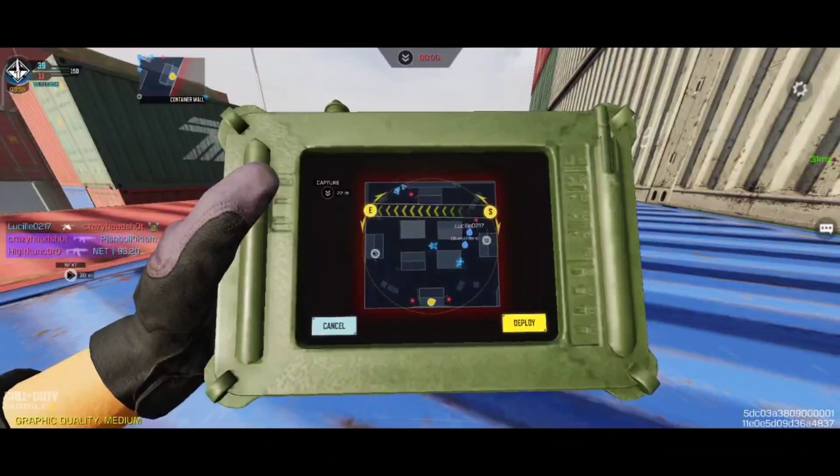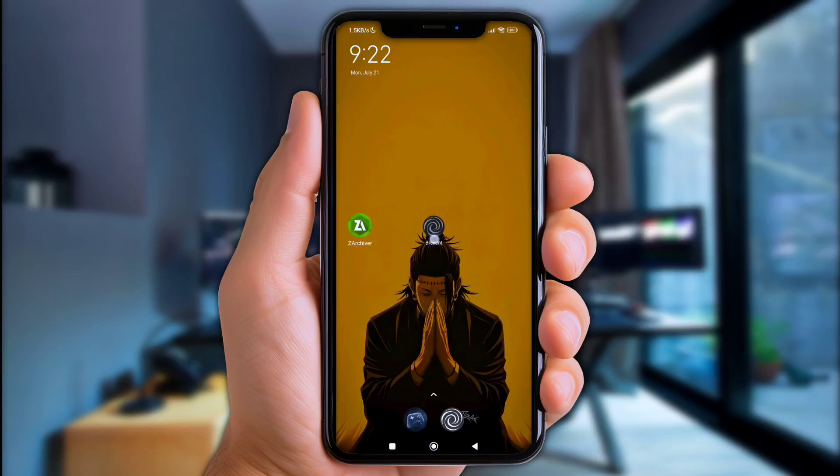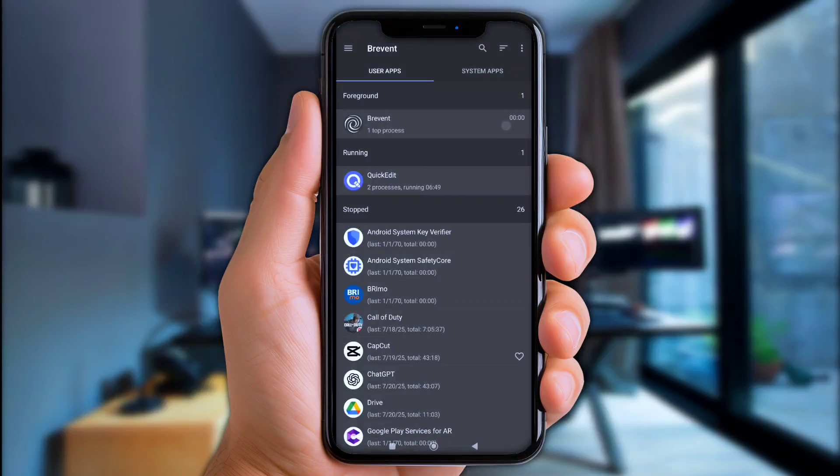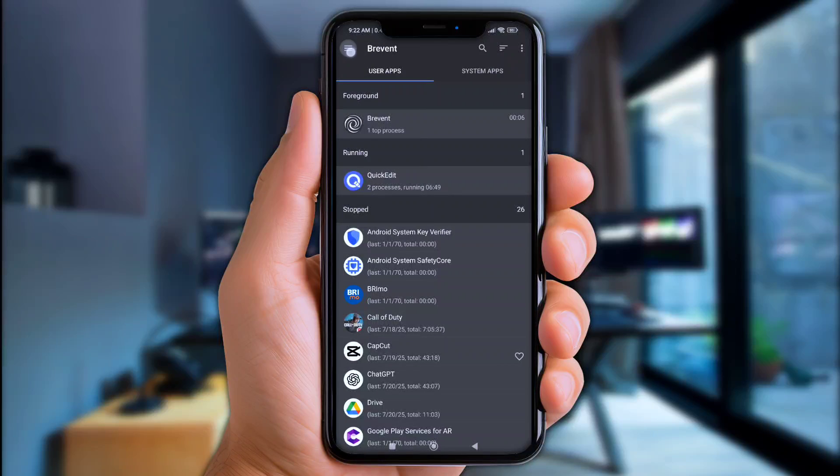First of all, let's open the Brevent app. If you face any issues like this, that means you haven't granted Brevent permission — check the link in the description for how to grant them quickly. Once it's ready, simply click that logo right here, then choose Exec Commands.